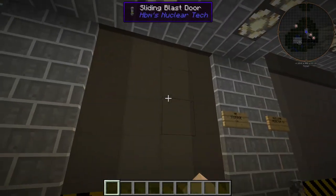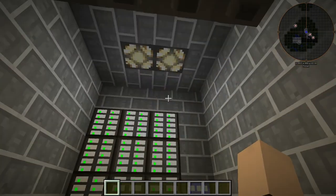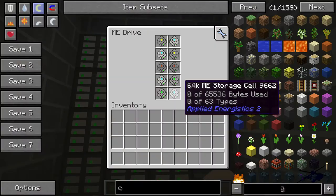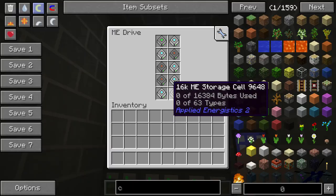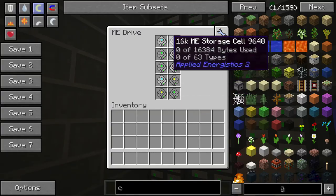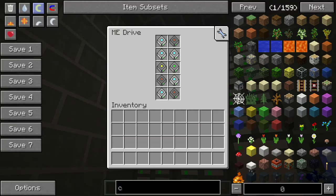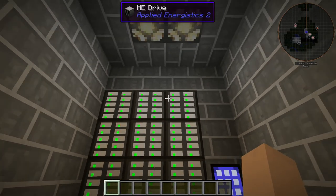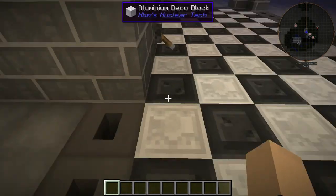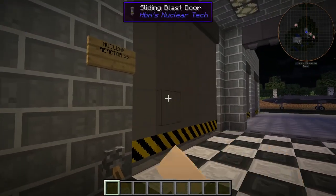Over here in the slacker we have our ME storage system. You can pretty much store anything you want in here. There's random types of freaking cells in here. I pretty much put them in here individually, so it's all randomized, so that's exciting. It's practically infinite storage anyway though, like, if we're really being honest here.